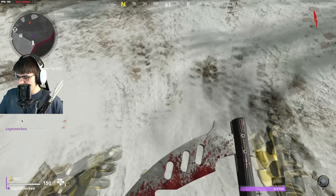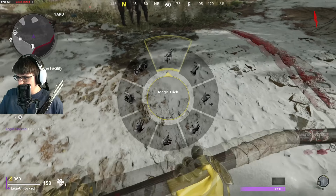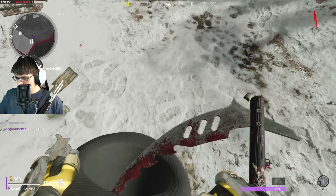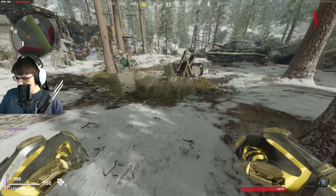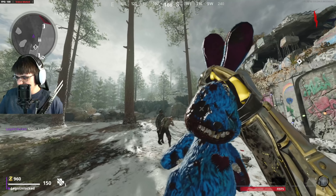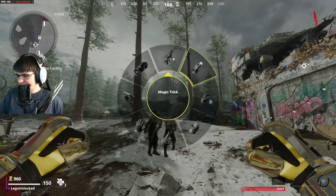There's a bugged animation with the scythe where it appears in your hands during the gesture. When using empty hands, this is what it's supposed to look like — let me turn up the volume.